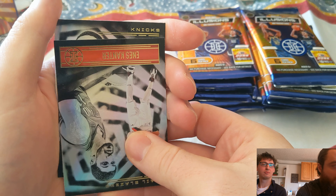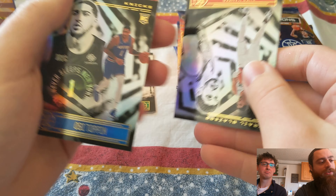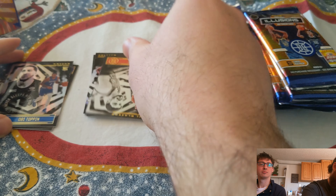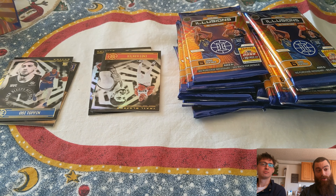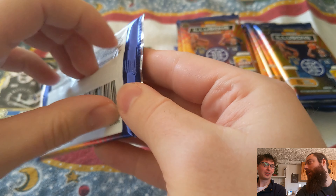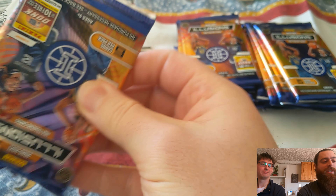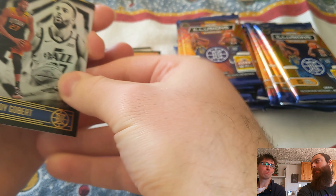We'll give it a sleeve after I pass it over to Trevor. We got a rookie Halliburton — not too bad. And then an Enes Kanter Freedom, and finally Obi Toppin of the Knicks. So two solid rookies in that first pack for me. Cannot complain.